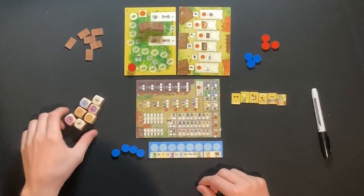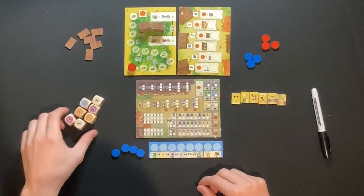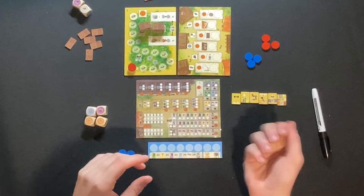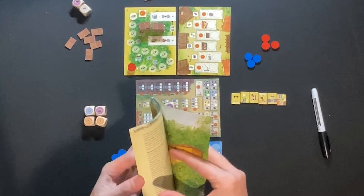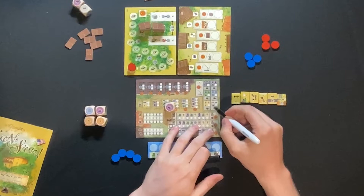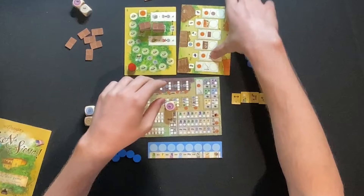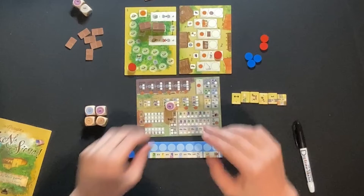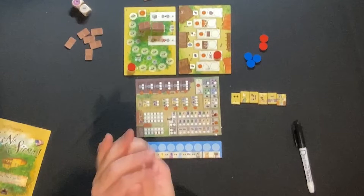Everything is reset and now we're ready to play La Granja No Siesta, the dice game. I set aside two dice for round one. Before starting, I need to roll one die to determine which local market the AI takes. I roll a grape. According to the rules, olive, wheat, or grape means the five-victory-point top cart — so they take the five from us. On the market board, grape takes away the in-game scoring for helpers, so we won't be able to score for our helpers. That's okay. Now we roll the five dice.